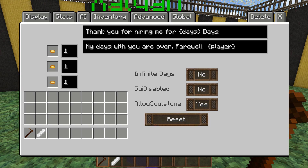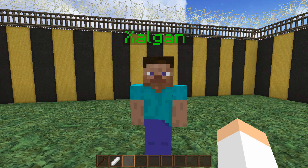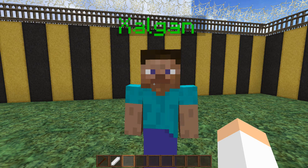GUI disabled means that if you have it set to no, whenever you right-click an NPC after hiring him you will see a GUI where you can change following, waiting, and all that. If you have it disabled, whenever you right-click the NPC nothing happens.